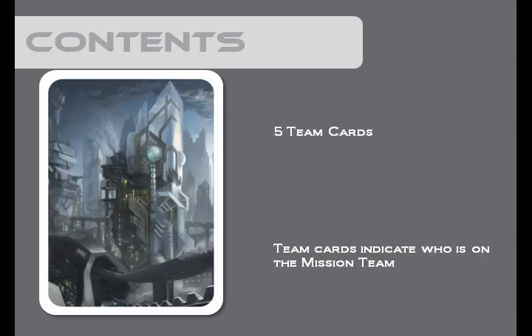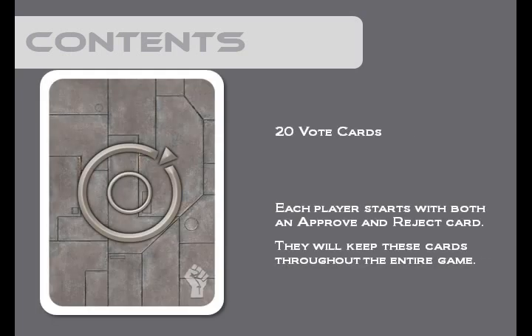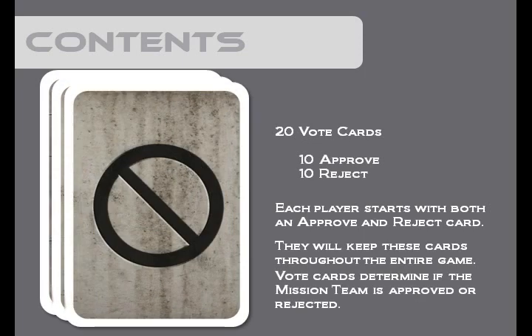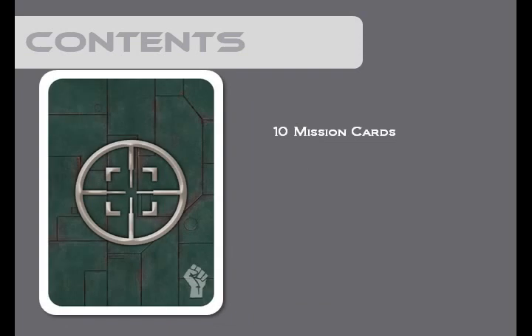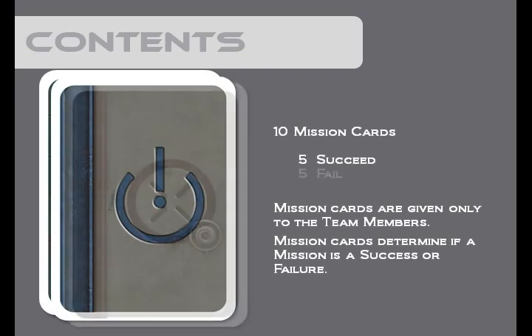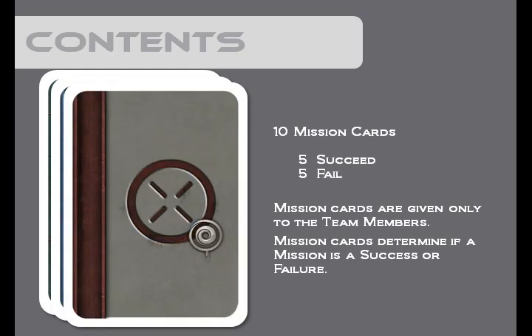Included in the game are also 5 team cards and 20 vote cards — a set of approve and reject for each player. There are 10 mission cards, a set of succeed and fail cards for each person on the mission team. You'll note on the mission fail card that there's the eye symbol for the spies. The spies are the only players that can play a mission fail card.